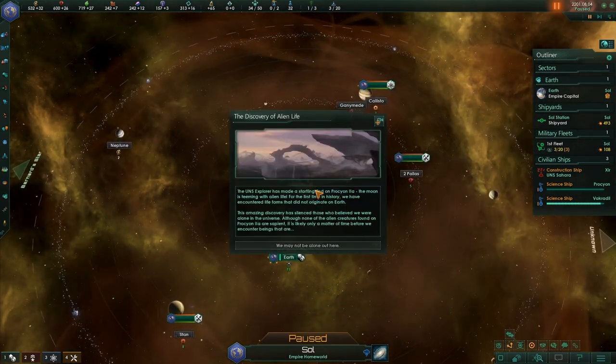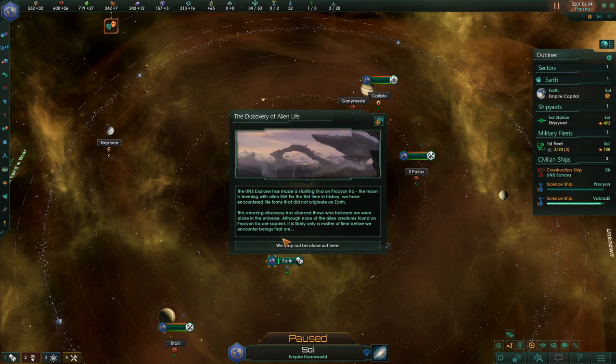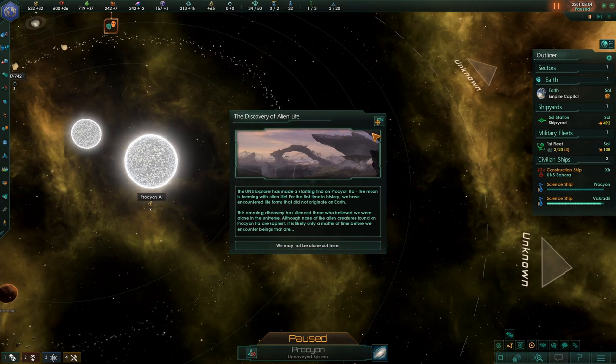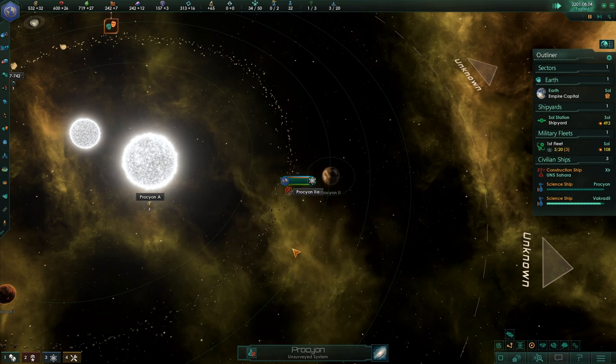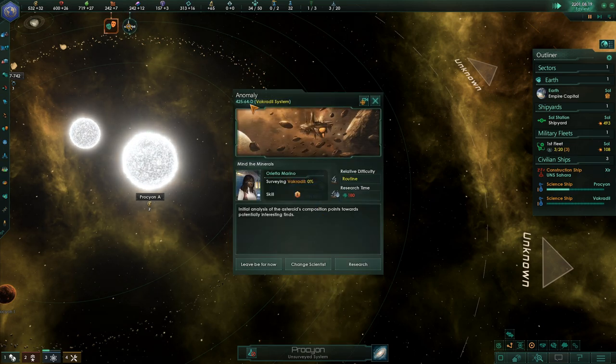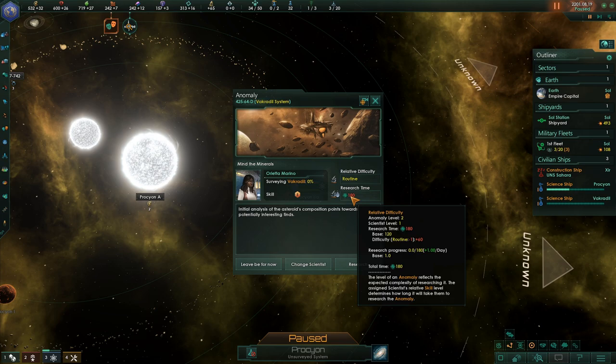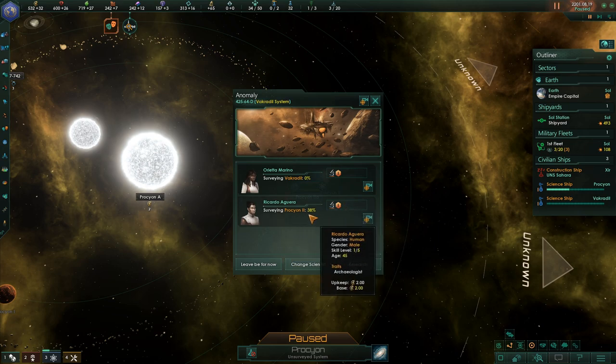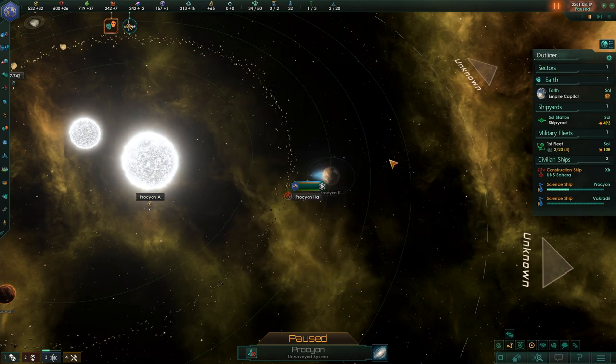Discovery of alien life — we may not be alone out here. Where is that? Oh, that quick button is Q. An anomaly — do we research this now or later? Research time. I want to research stuff, I really do. Routine. Change scientist. Let's leave it alone for now.